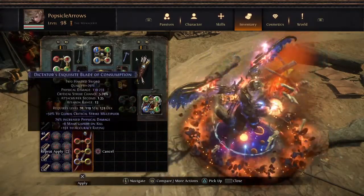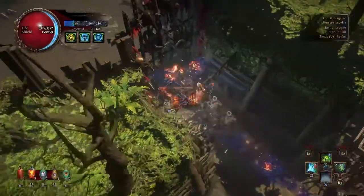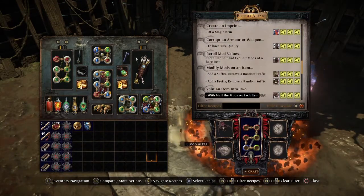First we have to regal from here because it's already been imprinted — that's the first step. You regal here, and we didn't get anything cool, so we're not going to try and make a crazy item. Instead, we're just going to scroll down and split an item into two.